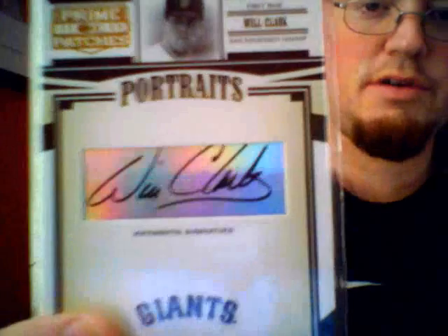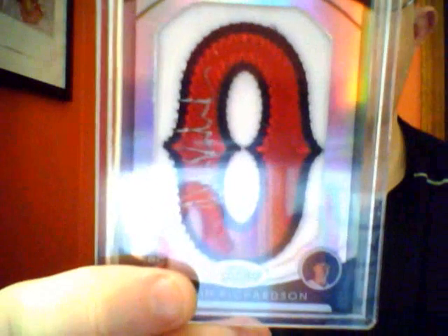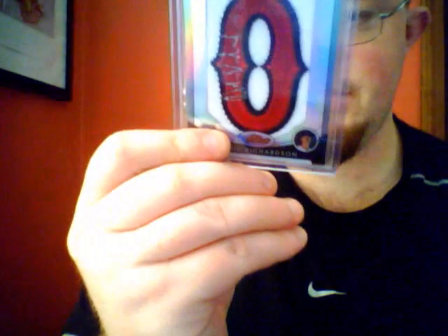Newer autos are going to be towards the end. Will Clark Portraits auto from Prime Patches. Kaleel Green Clearcats jersey auto, out of 199. Brandon Moss. Keila Kahue rookie card. Chad Jenkins out of Bowman Sterling. Jin Rimaya rookie card. Kulbrum Vitek out of Goodwin Champions. Dustin Richardson refractor auto out of the 2010 Topps Finest, and that's actually out of 75.